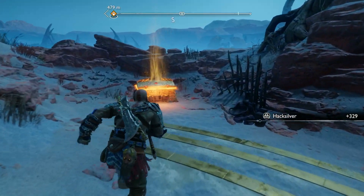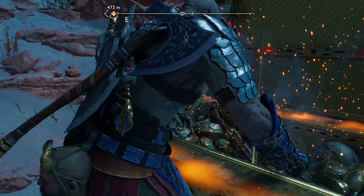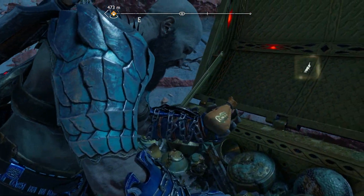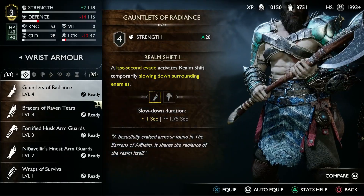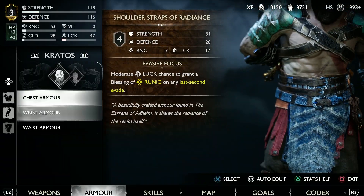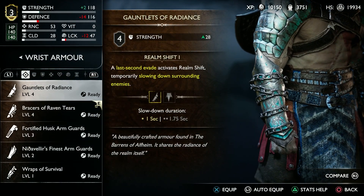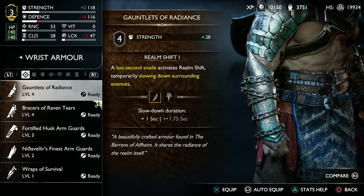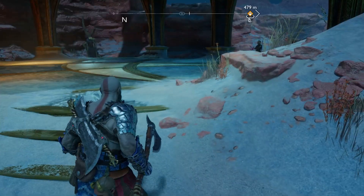Grab some more hacksilver and another legendary chest. Let's see what's in this one. This might be the chest piece, actually — oh, the gauntlets. We already have the chest piece. So the gauntlets have basically 28 strength, which is only two more than what we have at the moment with the braces, and our braces have much better stats on them, so we'll hold on to that.